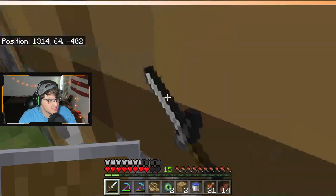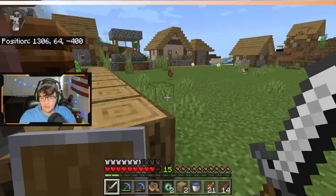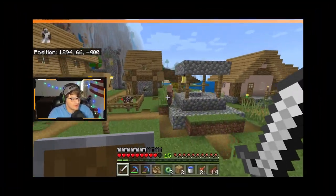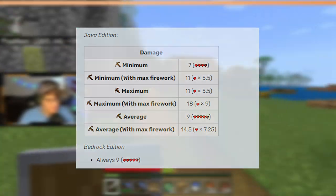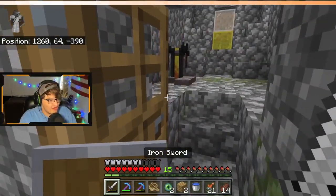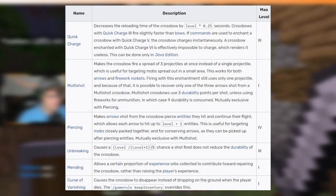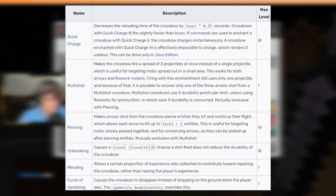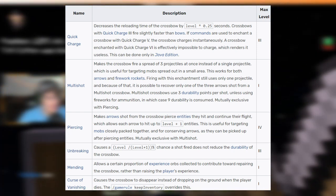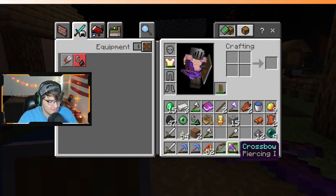Now it is crossbow time. To craft a crossbow, you'll need three sticks, two string, one iron ingot, and one tripwire hook. Good lord — you want my house too, Mojang? In Java, you'll average about nine damage, and in Bedrock it'll always be nine. Nine is higher than six, therefore crossbows are better. Hold on — let's talk enchantments. Why are there no damage boosts? And where's Infinity? Infinity's not here. I know you can launch fireworks from crossbows, but if you run out of arrows and fireworks, your damage goes to zero. Which is why crossbows are better until you start enchanting.